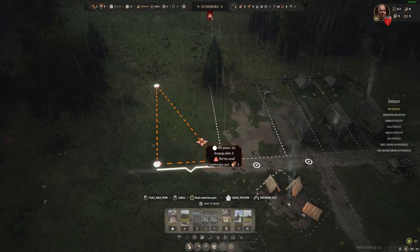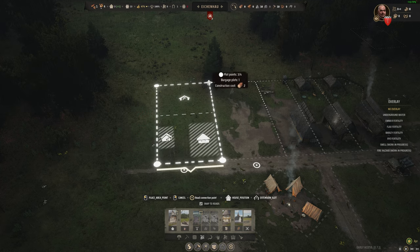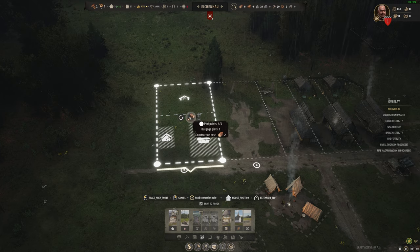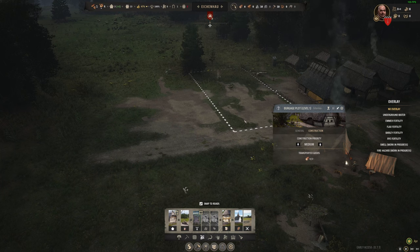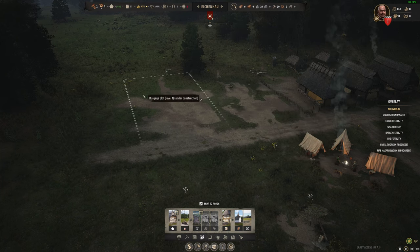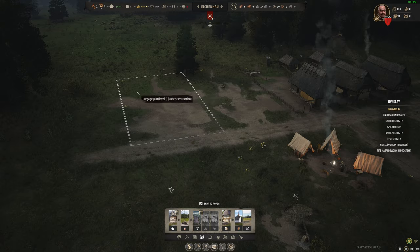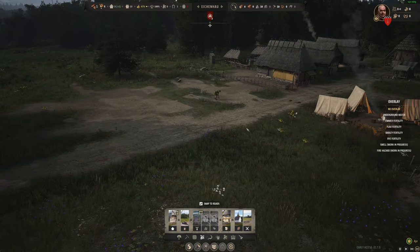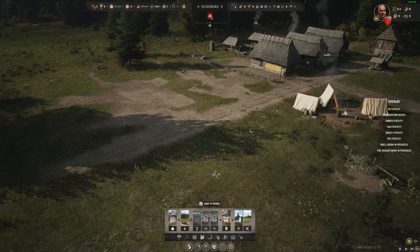A blacksmith enables the production of tools, spears, swords, and side arms. In the Army menu we can actually create some units right now — we have six recruits but no weapons, so that will come later. Fingers crossed we don't get attacked, but if I'm not mistaken we won't get attacked for the first two years due to the gameplay settings assigned when we started this save.